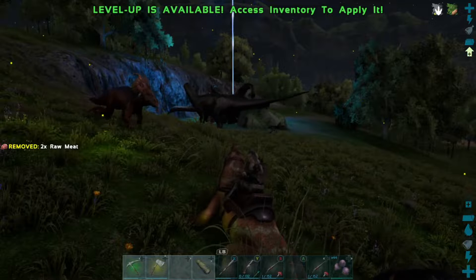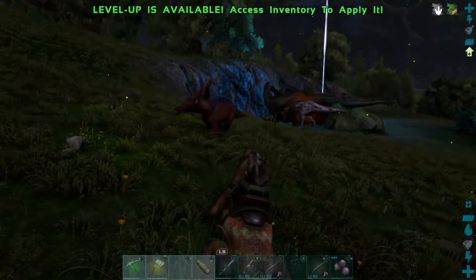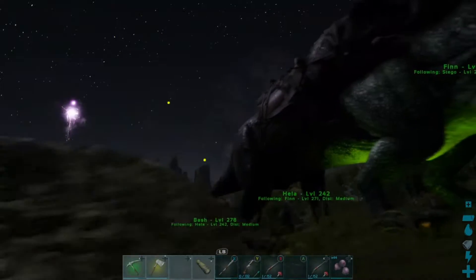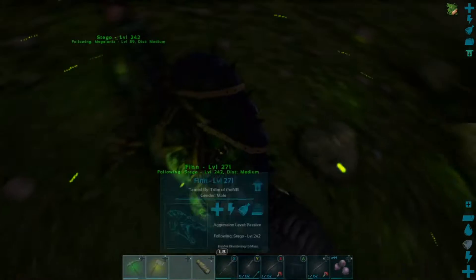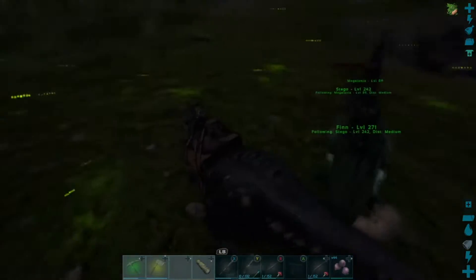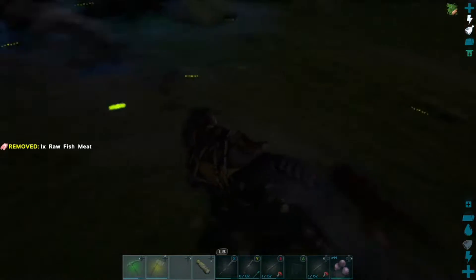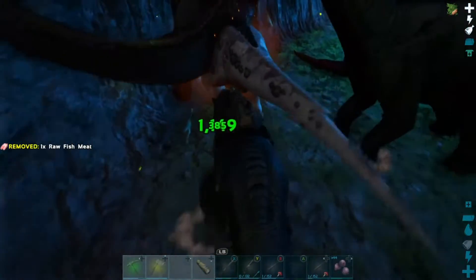We've been looking all over the map for alphas trying to level up some of our dinos. Haven't found any, and all of a sudden we get over here to this obelisk and there's just one hanging out. So we're gonna take our rex over there - probably the most important one when it comes to going in there. I need it to do lots and lots of damage and have lots of health. It's level 130 so it'll take just a minute, but we should do just fine.